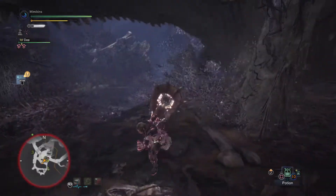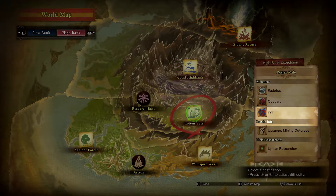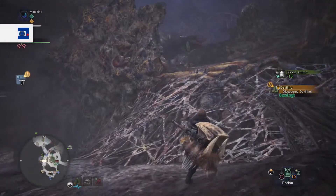So basically, look on the world map for a question mark monster. Go out to this area, discover Deviljho, and return back to Astera.